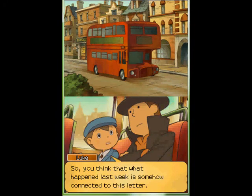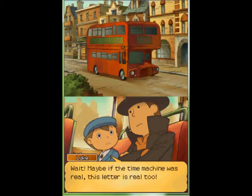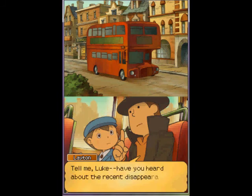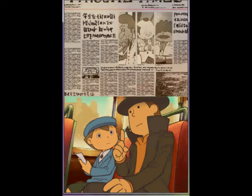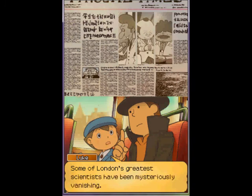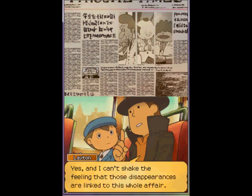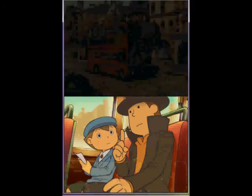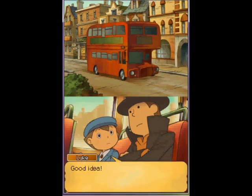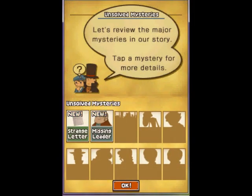So you think that what happened last week is somehow connected to this letter? Maybe if the time machine was real, this letter is real too. I don't know about that, but these two elements aren't the only puzzling issues. Tell me, Luke, have you heard about the recent disappearances occurring here in London? I read about it in the paper. Some of London's greatest scientists are mysteriously vanishing. And I can't shake the feeling that those disappearances are linked to this whole affair. It seems our best course of action is to head to the location mentioned in the letter. Another unsolved mystery — the missing leader. Anyway, I'll be ending my Let's Play here. Until next time.